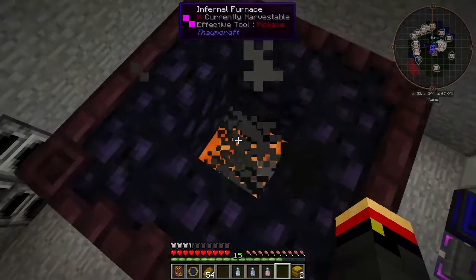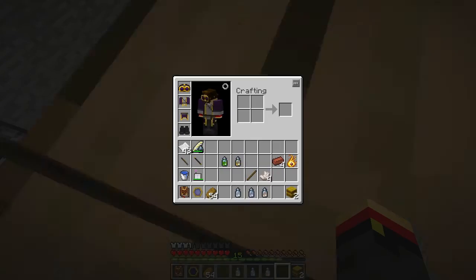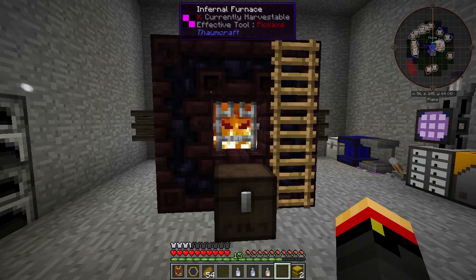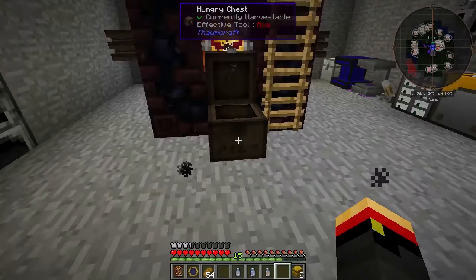Let's go chuck in some Jungle Wood to make some Charcoal, and you'll see how the Hungry Chest works. Yep, see — they go right in the chest. Nice.